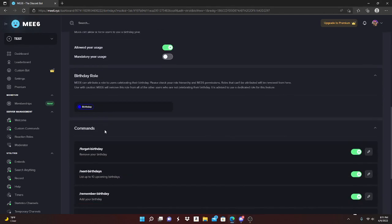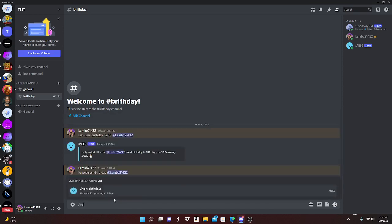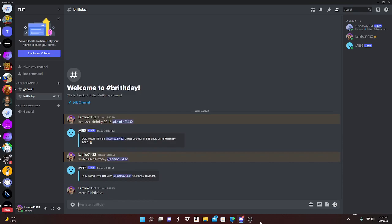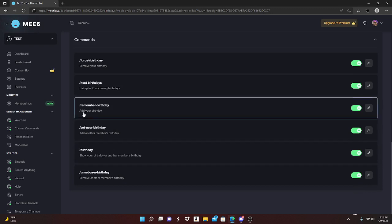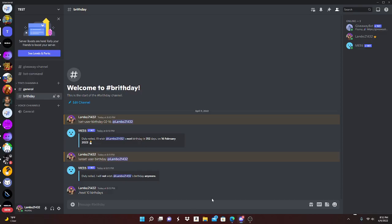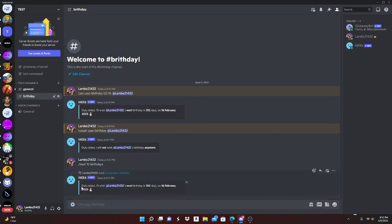You can also use slash commands — go down to Commands. You can use `/remember birthday` and then enter the date, like `0 2 16`, and it'll do the same thing. So you can either use `/remember birthday` or `!set-user-birthday` followed by the date — both work.